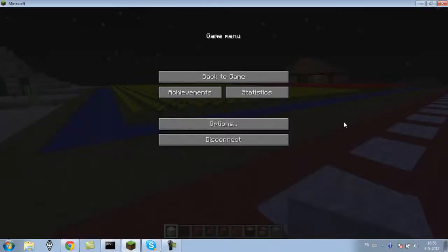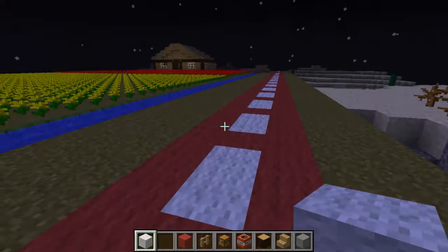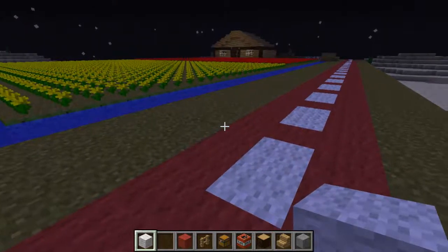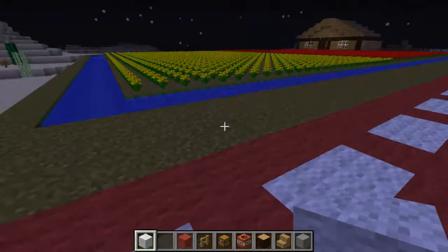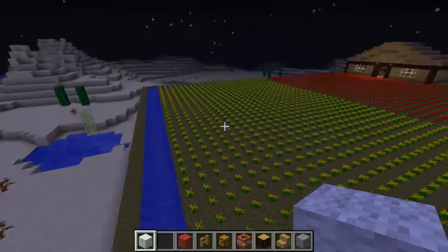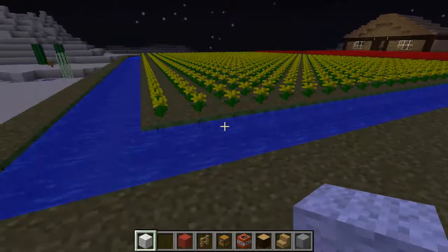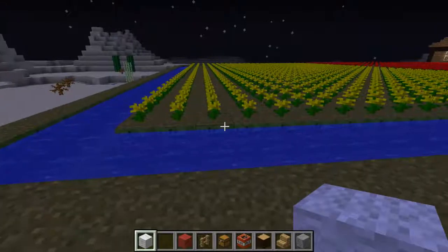Hello everyone, Bruce here from Crossgaming. I had a new idea to make something in Minecraft — just to give you a little bit of a view from the Dutch landscapes. So I decided to make a flower field. In Holland you may have seen them before; I live in Holland so I know them. There are flower fields — huge fields with all colors of flowers.